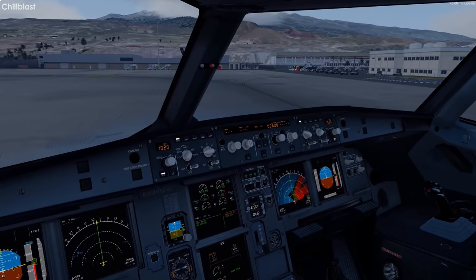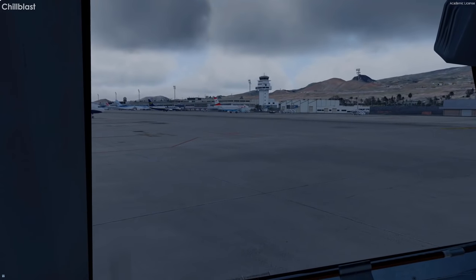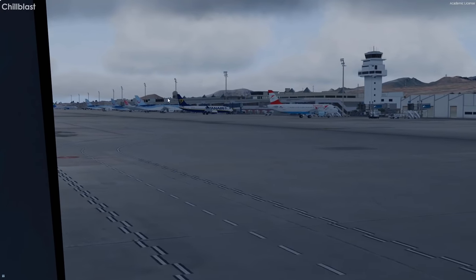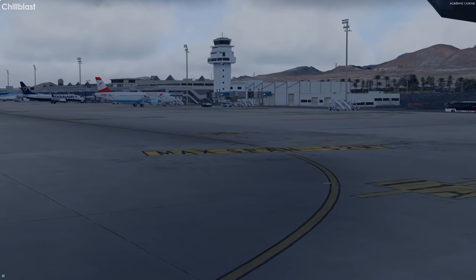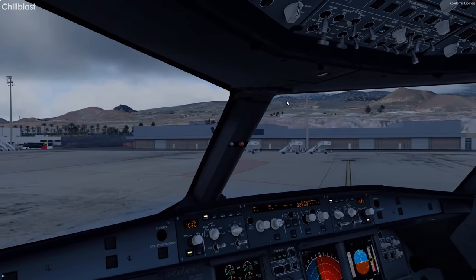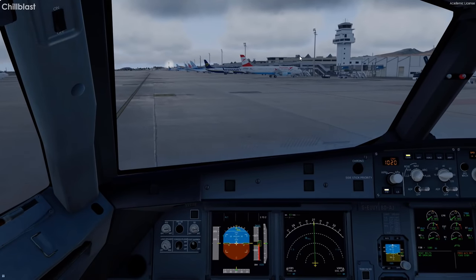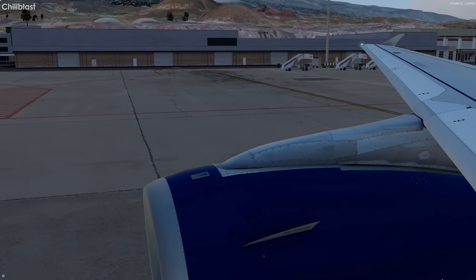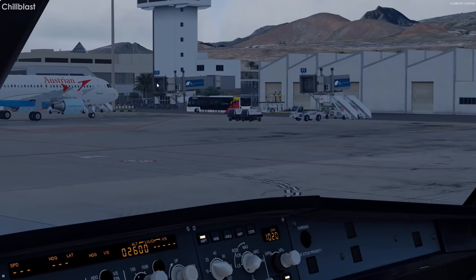We'll just turn in here at a free stand and change the parking facility. I should check the charts actually. All Juliet positions. I'll park up here and see what GSX thinks this stand is because I'm super confused. There are loads of Foxtrot stands in the sim but in real life I just don't know. Foxtrot 2 has been taken. Golf 2. We've got a bit further to go.